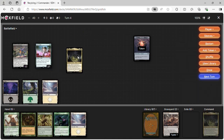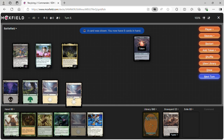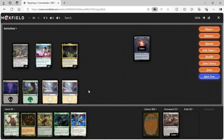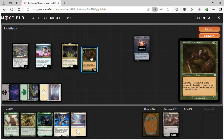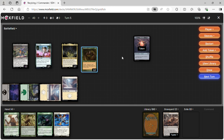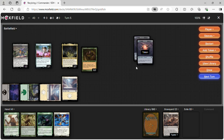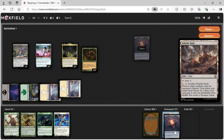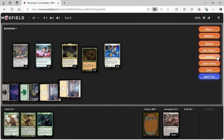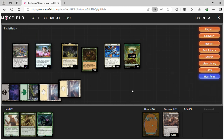Next turn we play a land, get mana, and cast Tireless Provisioner. Playing a land gets us a treasure — we're dealing one damage to opponents. With floating mana we crack our tokens, and we make a Mirror Angel token and a plant token since we're making lots of triggers.